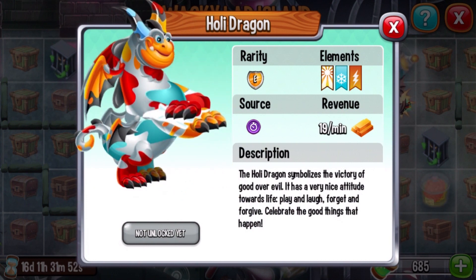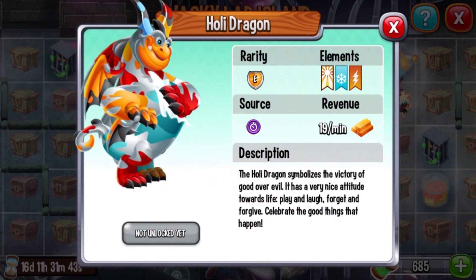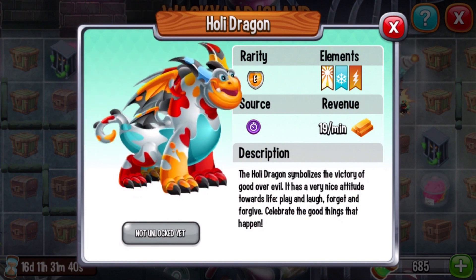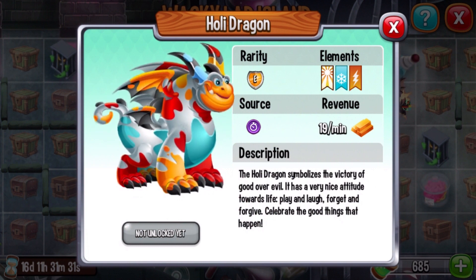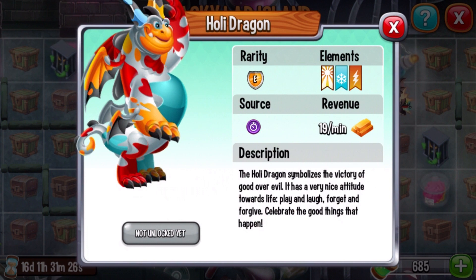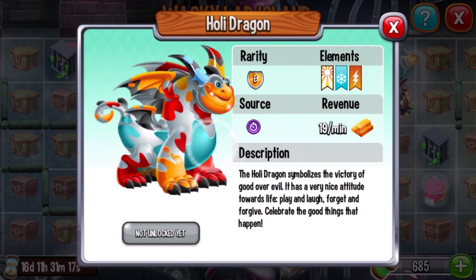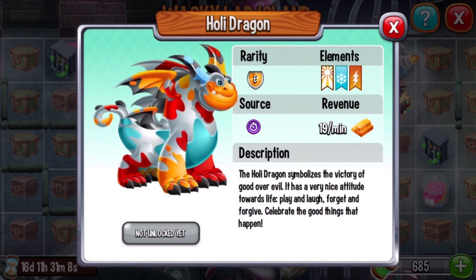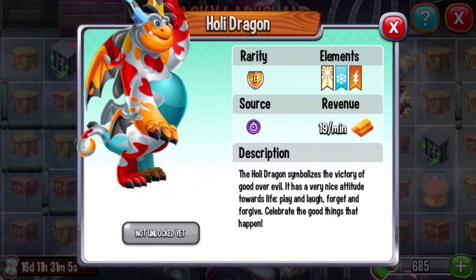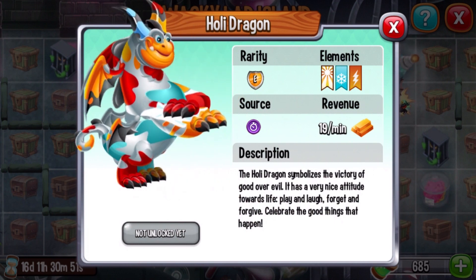The Holy Dragon — spelt with an I. This Holy Dragon symbolizes the victory of good over evil. It has a very nice attitude towards life: play and laugh, forget and forgive, celebrate the good things that happen. It looks like he painted himself with multiple paint colors — he has red, yellow things, and his chest is actually blue or teal, aqua-ish. His horn area is light blue. Elements: light, ice, and electric.